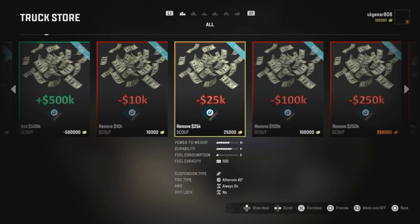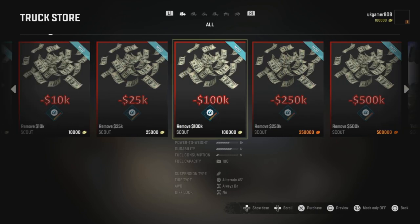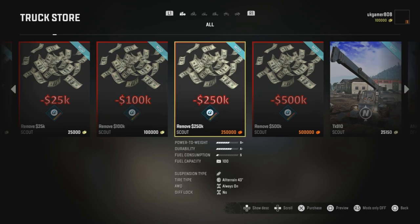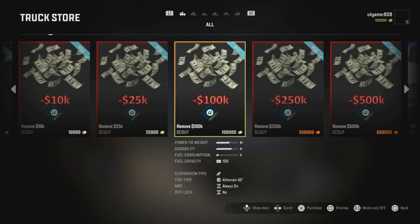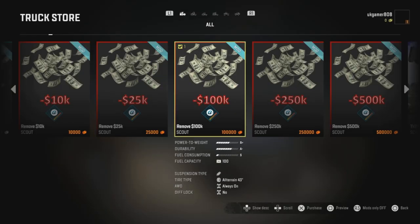The red ones are for removing money. These were added because after one of the game's updates a lot of people ended up with minus money and were stuck. So if you want to start with hardly any money you can use those. If I buy that one, I've now purchased it and I'm at zero.